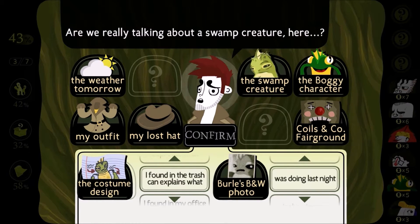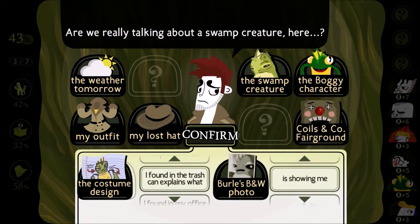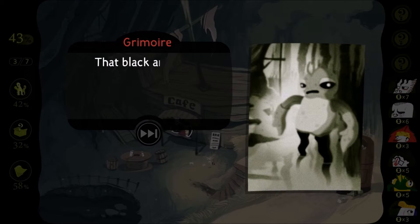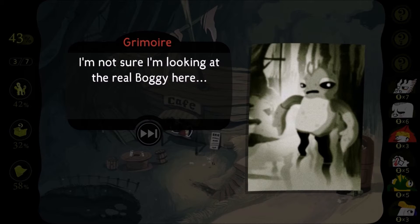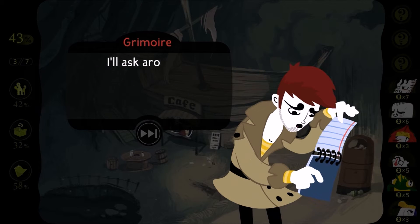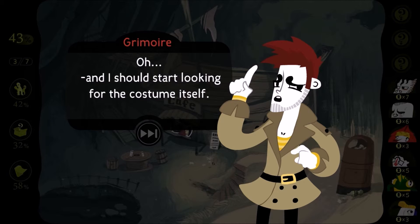The costume design I found in the trash can explains what Burl's black-and-white photo was doing last night. The costume design I found in the trash can explains what Burl's black-and-white photo is showing me. My detective's intuition is kicking in. That black-and-white photograph — I'm not sure I'm looking at the real Boggy here. And I think these designs I found in the trash can might be the answer. I'll ask around, see if anybody knows anything about this.